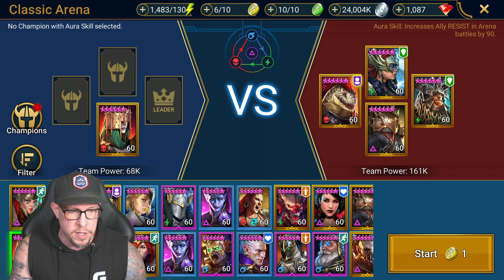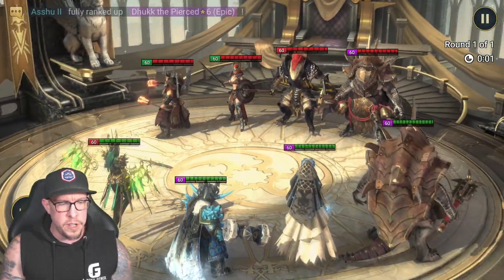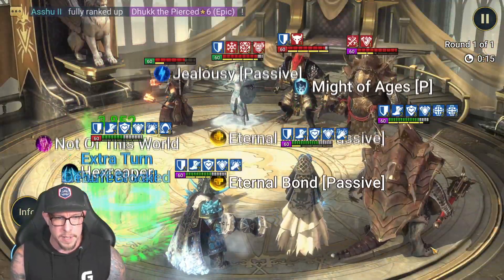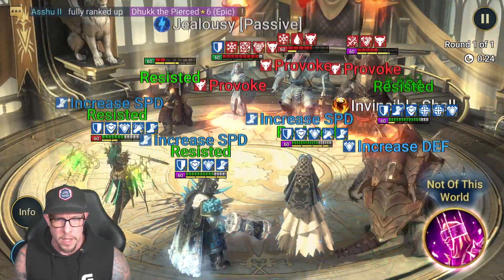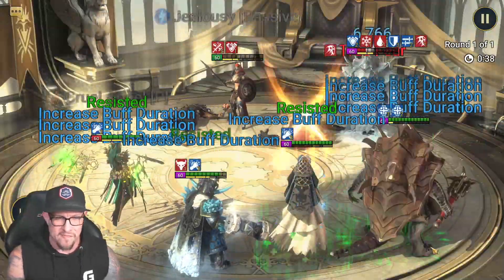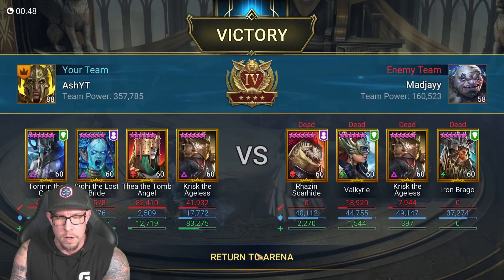Let's build a defensive team around her — a super pay-to-win defensive team with Krisk — and put it on auto to see how the AI handles things. She's super slow, and she did actually lead with her A3 on auto first. But she's never really able to apply many Hexes; she finally gets one Hex up but her A2 is already off cooldown, so what does it matter. The cool thing though is that she keeps refreshing her A3 which grants an extra turn, which pushes the cooldown of the A2 down more. That's interesting.